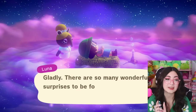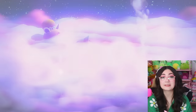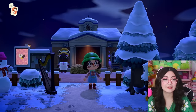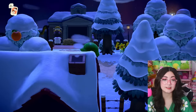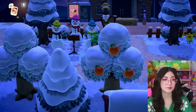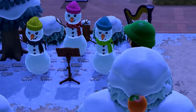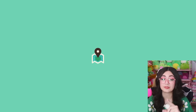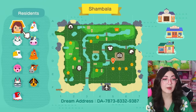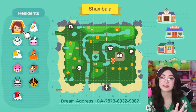We're gonna go ahead and do 'Surprise Me.' Our first island is Shambhala — I hope I'm saying that correctly. It looks like this island is set in wintertime and at night. I'm really digging this path so far and this little choir of snowmen — that is so freaking cute. We should probably look at the map. Pretty simple map, but the map doesn't truly reflect everything going on on an island.